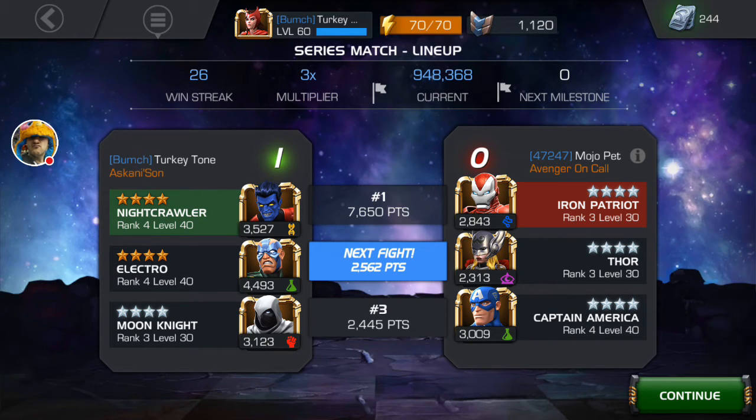But that's basically it. So for wins 1 to 9, use 3/3/4 stars. Win 10, I used two 4/4/0s and a 3/3/0. Then really, wins 11 through to 18 — maybe 19 just to be safe — use 4/4/0 4-stars or rank 2 5-stars. And after that, you should be able to use a combination of what I've got now: two 4/4/0s and a 3/3/0, or just your normal 3/3/0 4-stars.